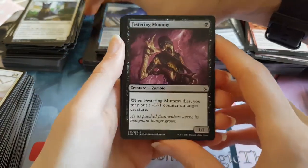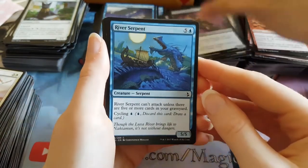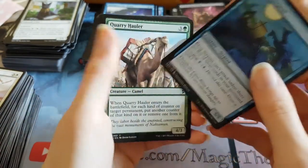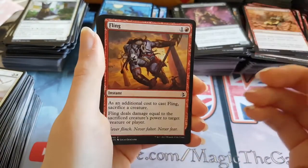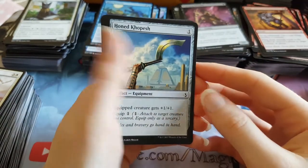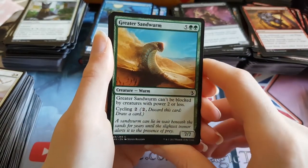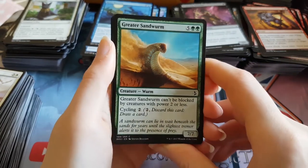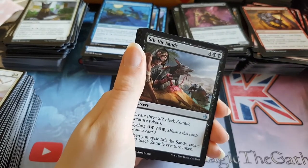It's annoying. Stop buying them then. Festering Mummy. Never lucky. River Serpent. Quarry Hauler. Fling. Honed Kopesh. Greater Sandworm — greater than probably what the rare will be. Stir the Sands is the first uncommon — we might have a foil in this pack but it's not an Invocation.